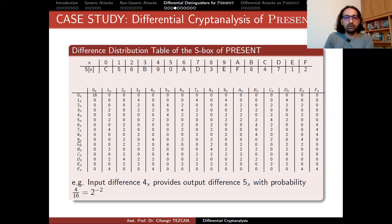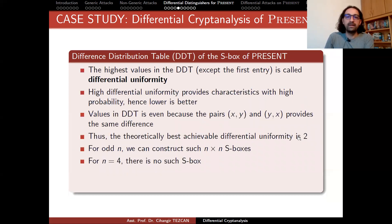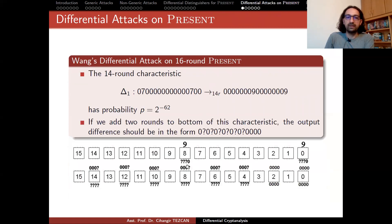Look at input difference 9 in the DDT table — this row shows the possible output differences. As you can see, you can observe 2, 4, 6, 8, C, and E. There is a common property between these values: they are all even numbers — 2, 4, 6, 8, C (which is 12), and E (which is 14) in integer notation. All of them are even. This is why there cannot be any output difference in the least significant bit — we definitely know that this bit difference would be 0.